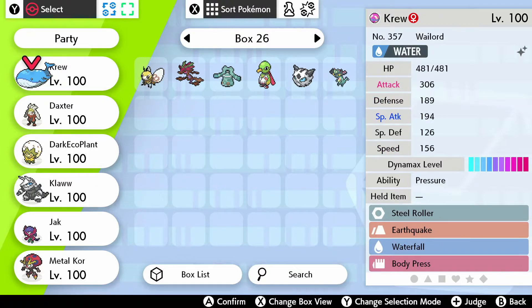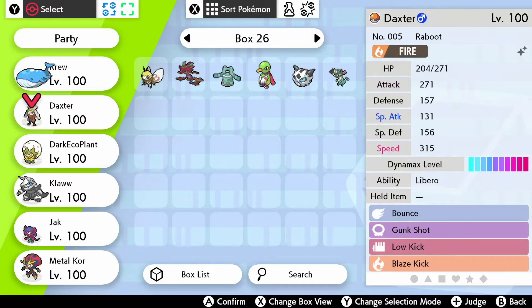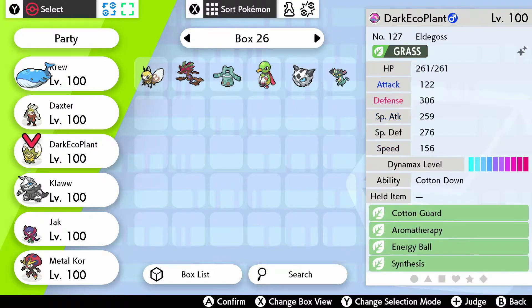Crew is our Assault Vested Wailord with Steamroller, Earthquake, Waterfall, and Body Press. Daxter is Bounce, Gunk Shot, Low Kick, and Blaze Kick — I really don't know the item I want for them. Dark Eagle Plant is Leftovers with Cotton Guard, Aromatherapy, Energy Ball, and Synthesis. It's mainly there to get rid of ailments on our other Pokemon.